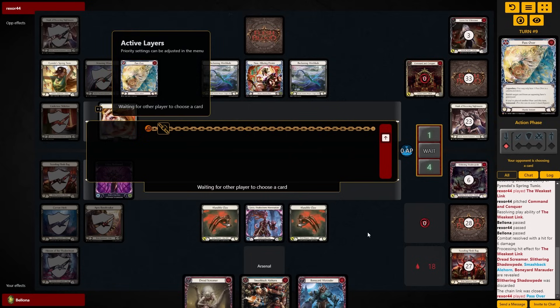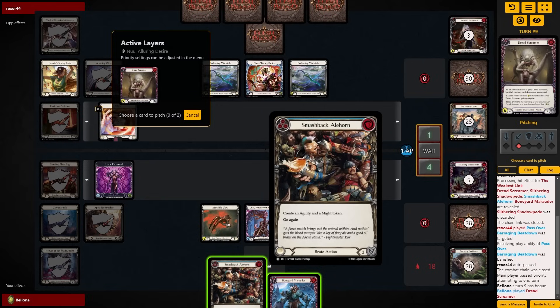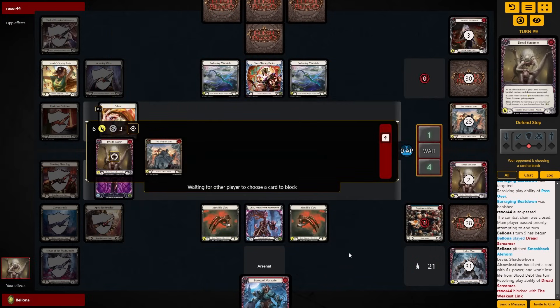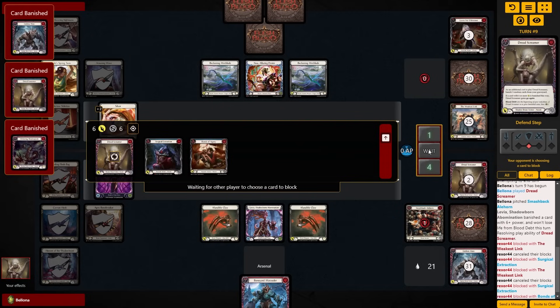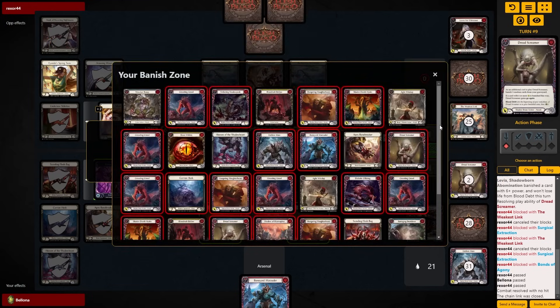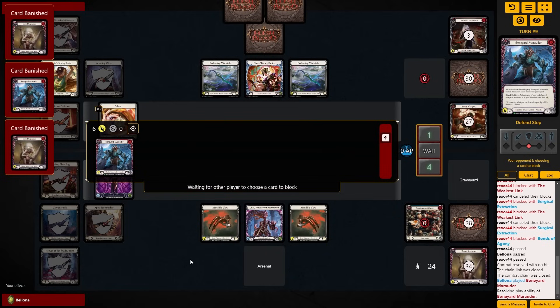They came in with a Weakest Link and we don't really have a good way to block it, so we just let it happen — they can have the Slithering Shadowpeed there. There was no way for them to give Weakest Link go-again with Slither to potentially punish the fact that they draw a card at the end. So we'll just let them have it — it's another card in my graveyard, which feels pretty good. Now we are in a position where we can three-card 12 which takes their entire hand, or flip Redeemed.